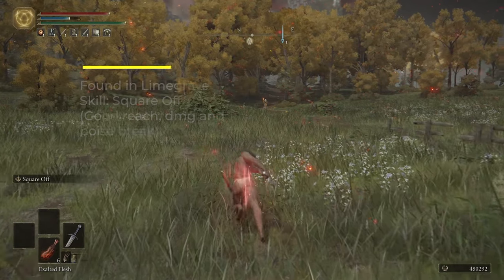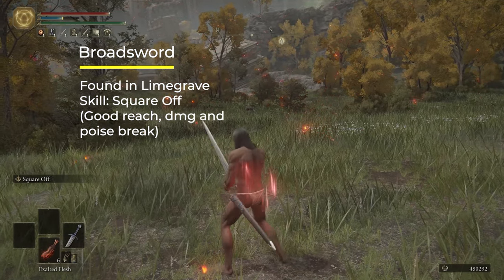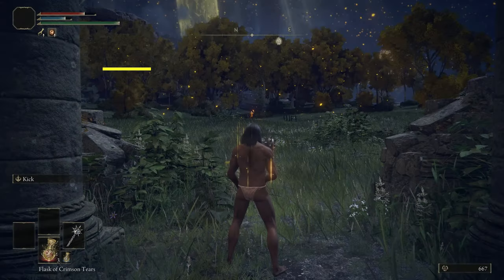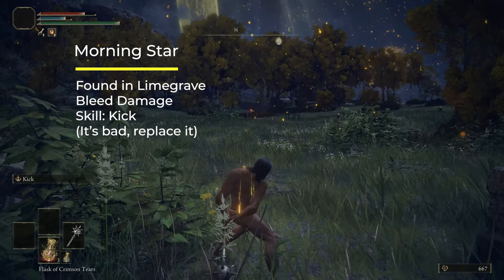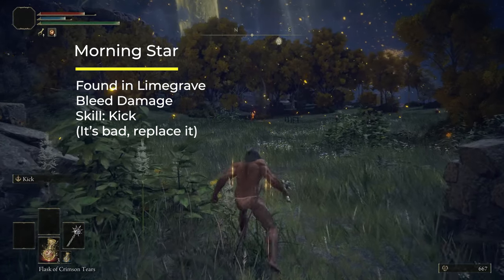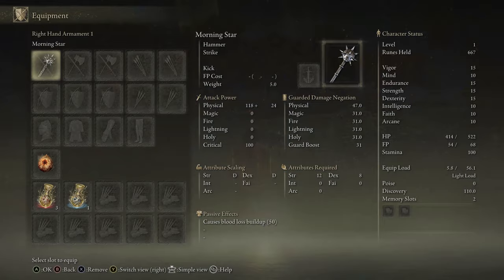The Broadsword is also very easy to get when you start the game — it's decently strong, the weapon art skill is also very good and breaks stance quickly, but it doesn't have bleed. Finally, the Morningstar is a very good mace that has bleed; the weapon art on it is just a kick, so I would recommend replacing the weapon art with something better if you pick the Morningstar.